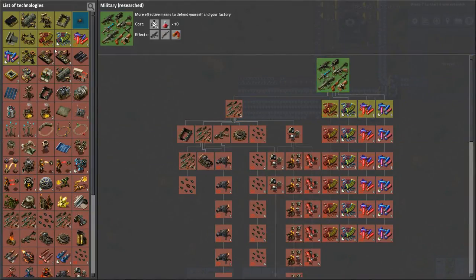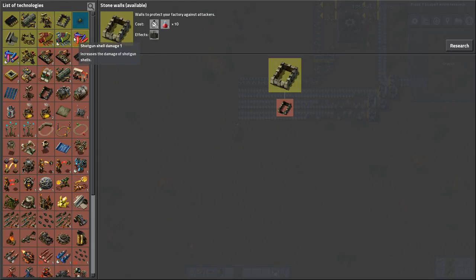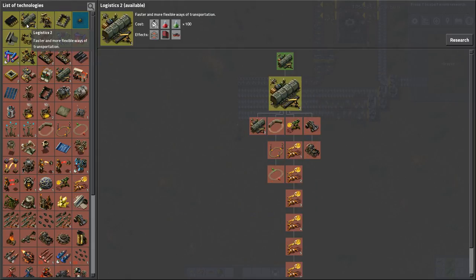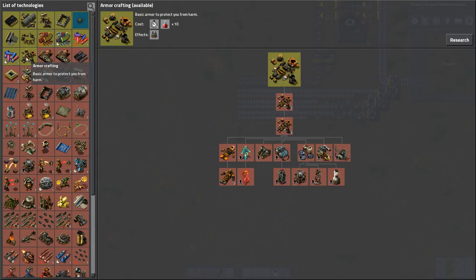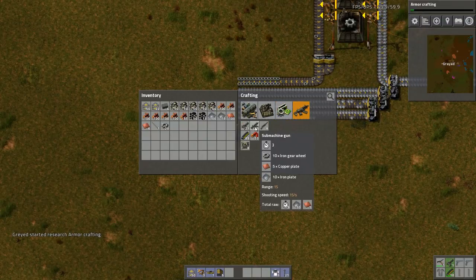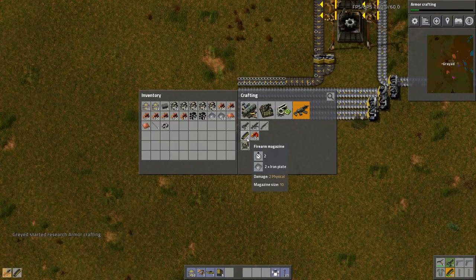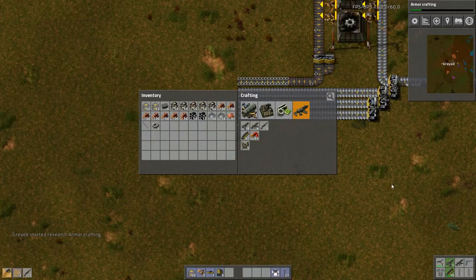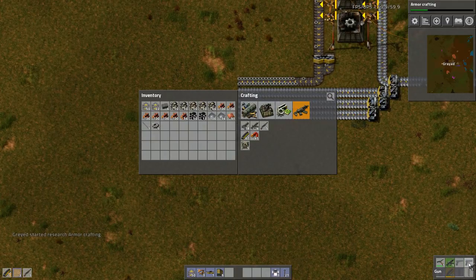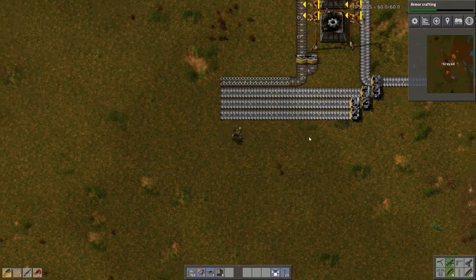Let's pick our next research. Let's do armor crafting — I want some armor. And please give me a better gun: a submachine gun with a bunch of bullets, and a shotgun. The pistol at the end with some spare ammo, just in case. And some shotgun shells.